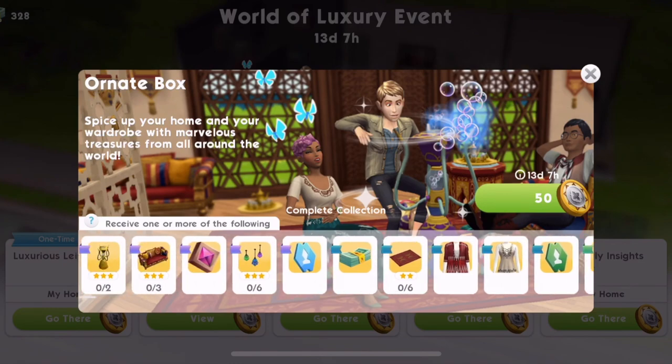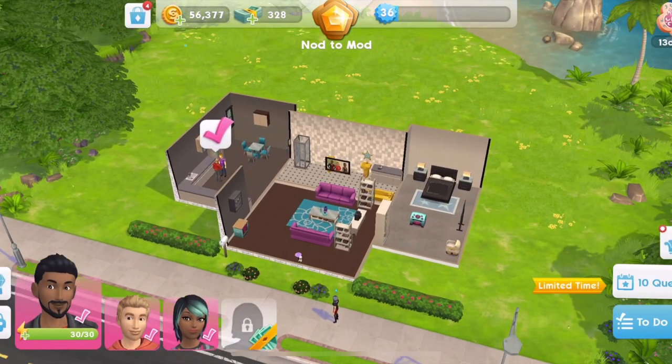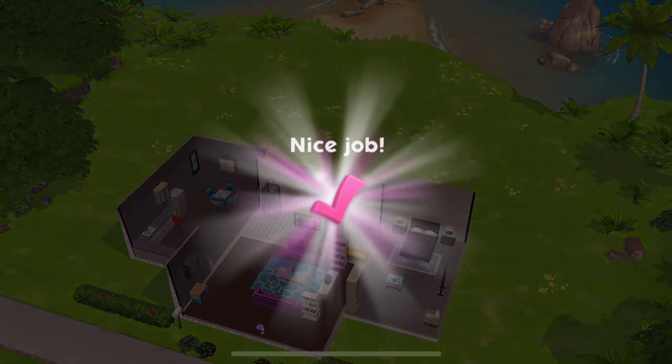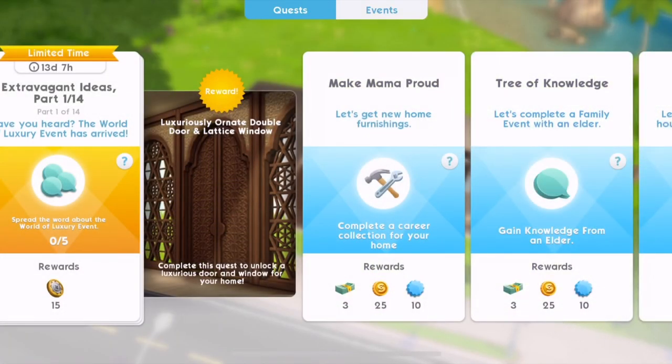So we need to start these events. We have the Luxurious Leisure Time event - let's go there and complete these events. We go into the quests and we have this limited time quest. There's part one of 14, so there are 14 parts and we'll get coins as we go through. We need to spread the word about the World of Luxury event - socialise with friends.